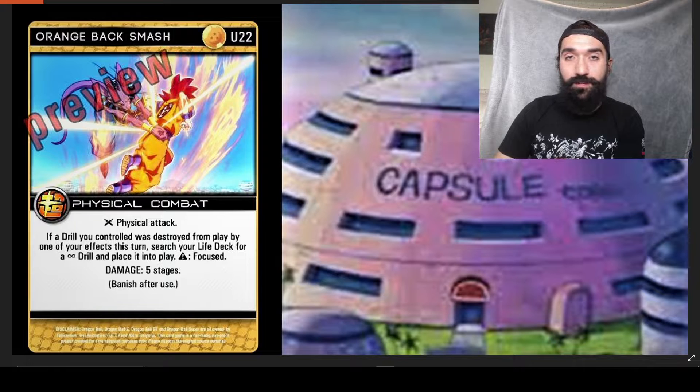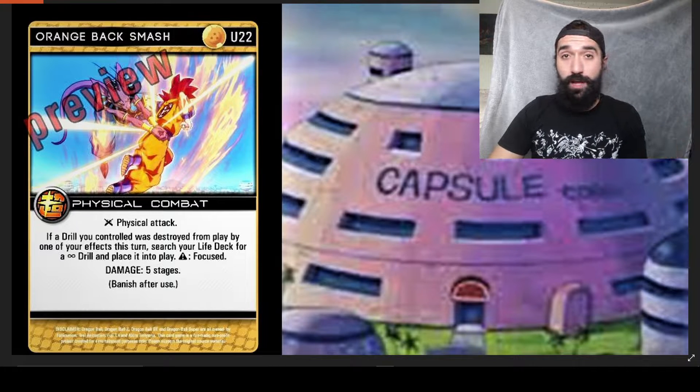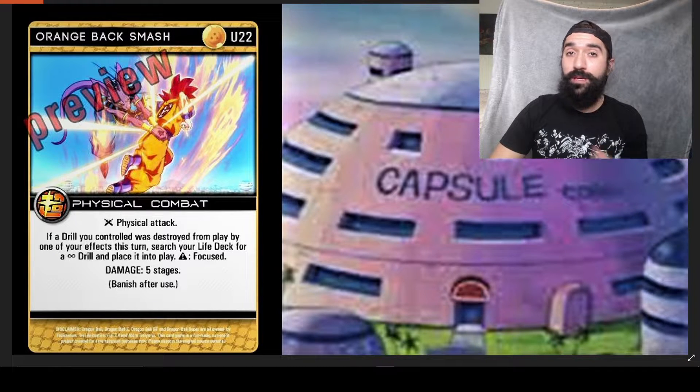It's going to have instant synergy with the Orange Aura Mastery that just came out, where when entering you can destroy one of your drills and search a style drill from your deck into play. So there's a lot of really cool plays that we've already seen happen through that — provoking drills really strong.